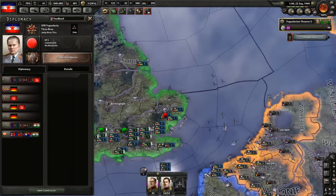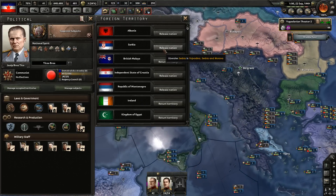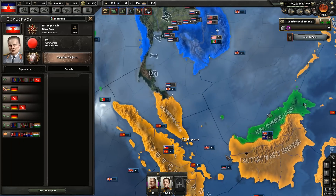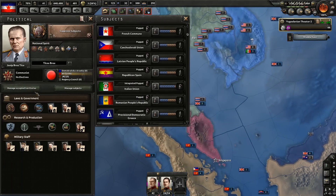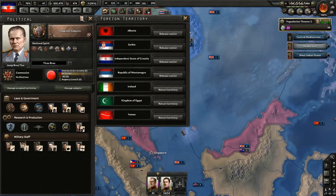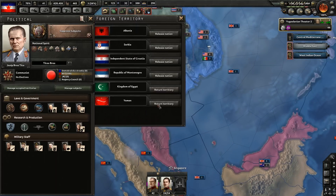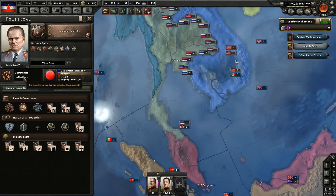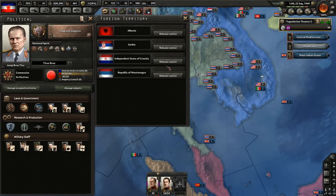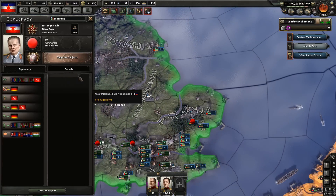We did it! Now we need to release some nations. Release Albania? No, Albania is our core territory. Return Malaya, return Ireland — we have unified Ireland! Return Yemen, return Egypt. Release, release, release — there are core territories. But how come we can't release Britain? That's really confusing.